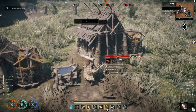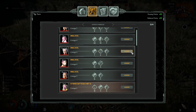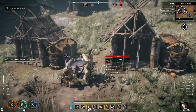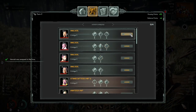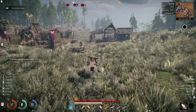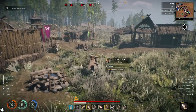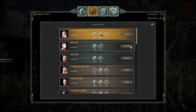Now that it's springtime and we got our farm going, let's add some workers. We'll do Hannah for this farm and Dag for this farm. I took my workers off the gatherer's hut during winter because there wasn't really anything to gather — I'm gonna put them back on.